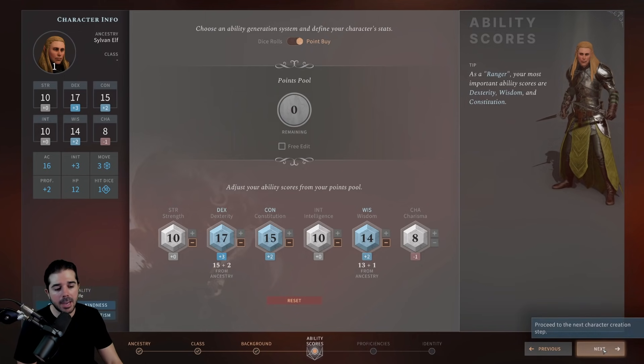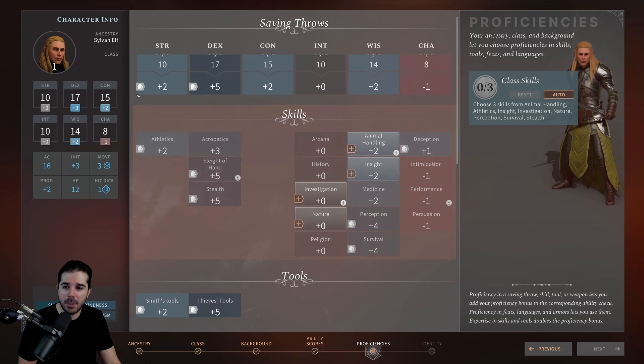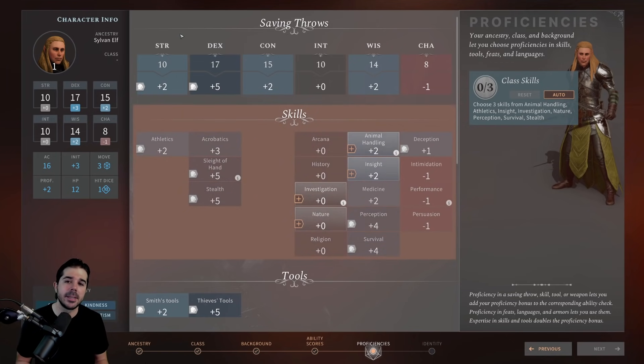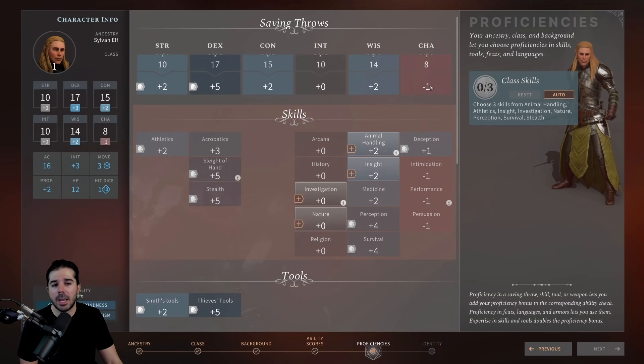Now on to the proficiencies screen. At the top, you can see a knight's helmet icon over Dexterity and Strength saving throws — we got those with our ranger class choice. Each class offers different saving throw proficiencies, which represent your ability to resist or mitigate damage from certain spells. The plus five on Dexterity saving throws comes from our proficiency bonus of plus two combined with our Dexterity modifier of plus three. For Charisma, we're at minus one because we're not proficient and our Charisma modifier is minus one.